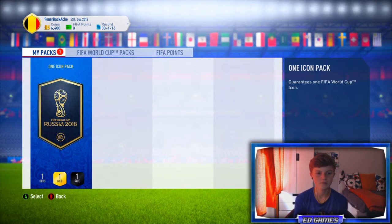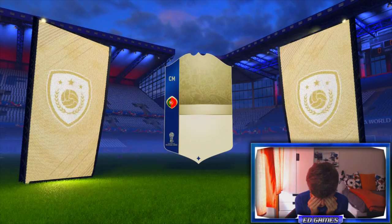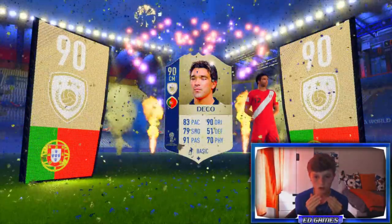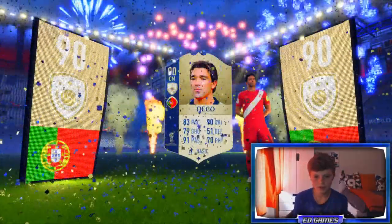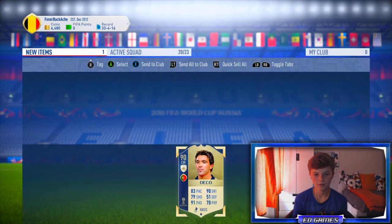There better be something I can do with him later in the game. For this second pack I'm going to do a no-look again. Come on, please - Brazilian, Brazilian, Brazilian. Either Brazilian, Luis Hernandez, Omri, any of these. I can hear the music - it's obviously open now. Three, two, one. Okay - Deco, 90-rated center mid. 91 passing, 90 dribbling, 79 shooting, 83 pace. That is actually a decent card - I'm quite happy with that. I've gone red but I'm holding them. Let me have a look at my team and see if I can slide them in.